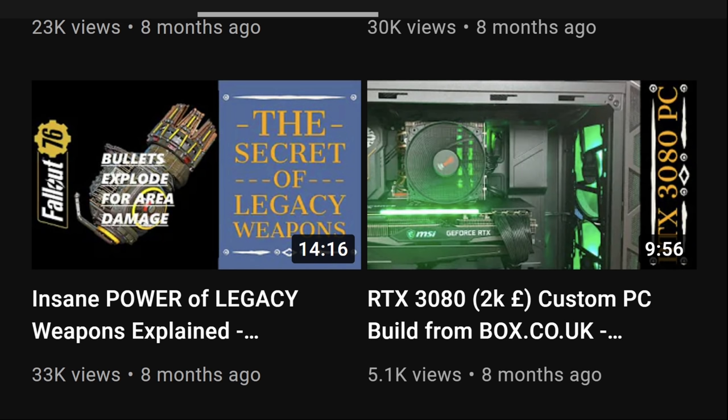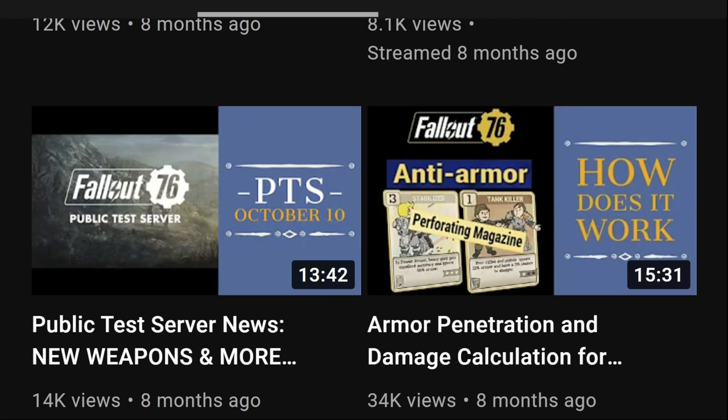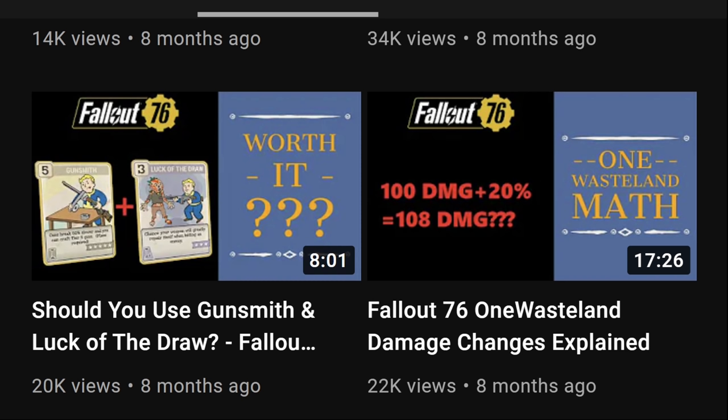Secrets of legacy weapons — unfortunately this video is still up to date; I'd prefer Bethesda would fix it. Basically, in the case of a legacy weapon with a Splitter — meaning an energy explosive weapon with a Splitter like a Gatling Plasma — every single projectile applies full 100% damage, explosion, armor penetration, anti-armor, and similar bonuses. All those bonuses are multiplicative with each other.